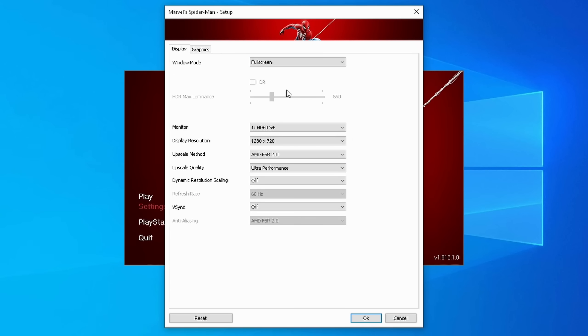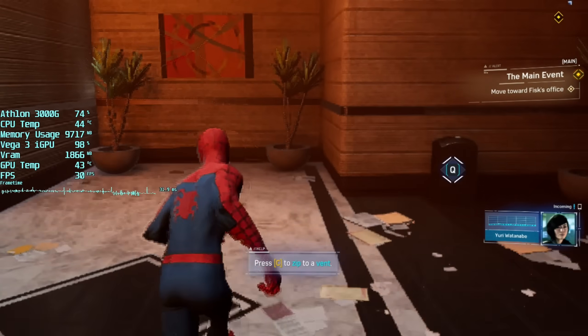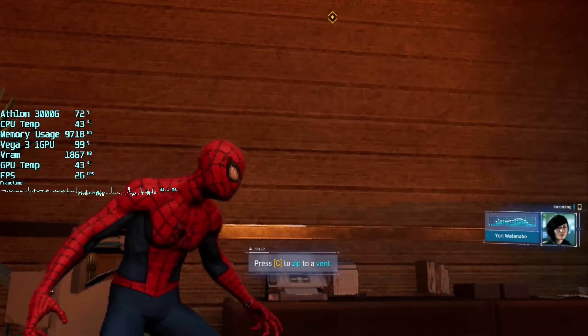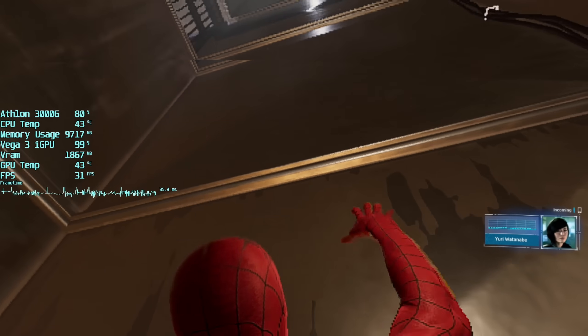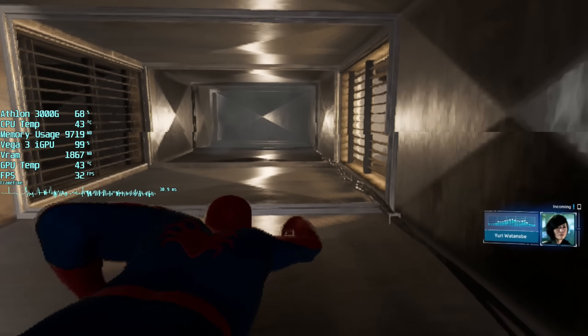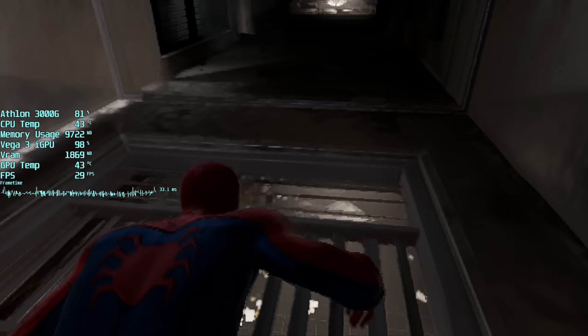Quality settings that most certainly won't be utilised today. There is also a dynamic scaling option that allows us to set a frame rate target and the resolution will adjust automatically, which is also welcome. Using FSR 2.0 with the Ultra Performance option seems to provide the best results across all of my tests today. There is also an 800x600 resolution option in case you want to sacrifice the visuals a bit more, but this makes things a bit too blurry and makes very little performance difference.